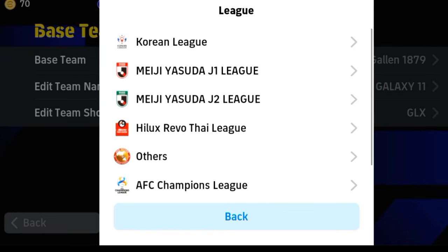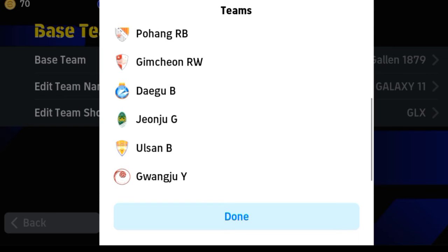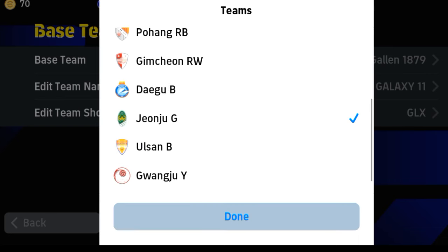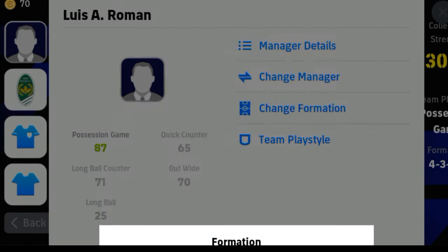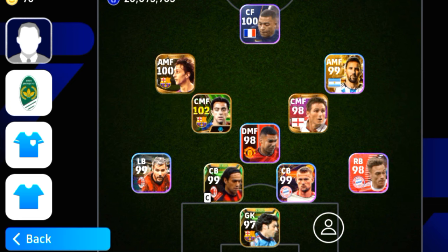So we have selected Asia OC, Korean VTM, JNJJG and the club. If you want to have a default formation, you can have a default formation. If you want to have a right character this week, you can have a right character. We have a 4-1-2-3 formation in this formation.